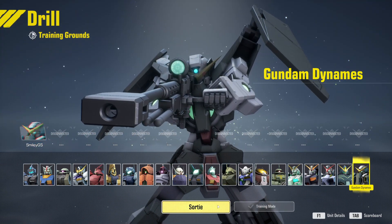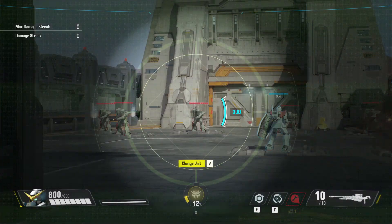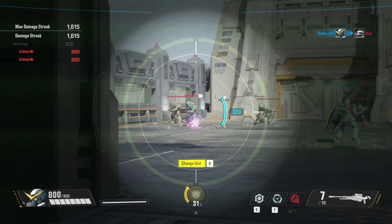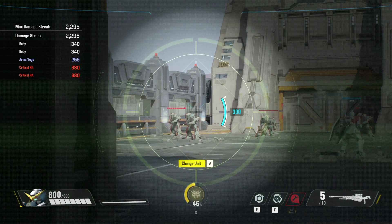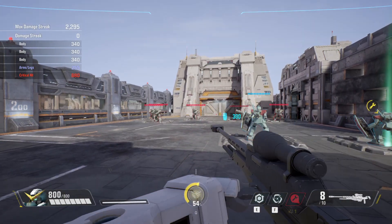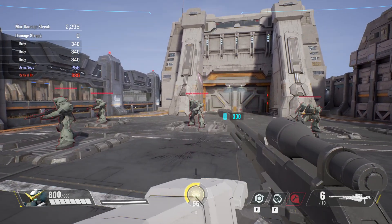Into the training grounds we go. Starting off, we've got an all-range unit with 800 HP, one dash, and 300 shield, with a difficulty of three out of four stars. The primary weapon is a GN Sniper Rifle, which gives you pretty decent range. While scoped, a shield pops out in front of you — that's the 300 shield you see on the right-hand side of the scope — hitting for 680 critical, 340 body shot.